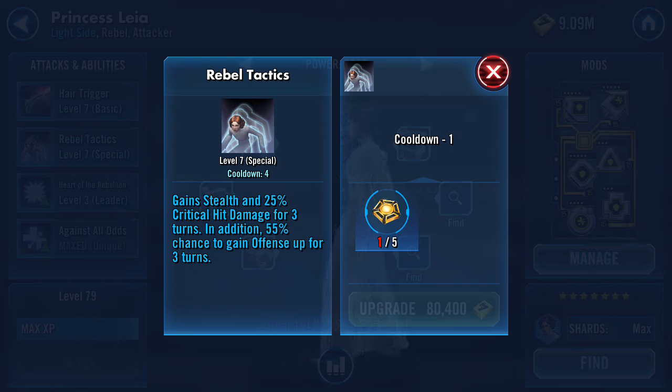With a cooldown of three, she stealths for three turns — so you could literally live entirely in stealth mode, which is amazing once you have that Omega. You gain stealth and 25% critical hit damage for three turns, plus a 55% chance to gain Offense Up for three turns. This is awesome because when her Offense is up and her 25% critical hit damage is up, that's where her huge damage output comes from — that is exactly why she hits so hard.